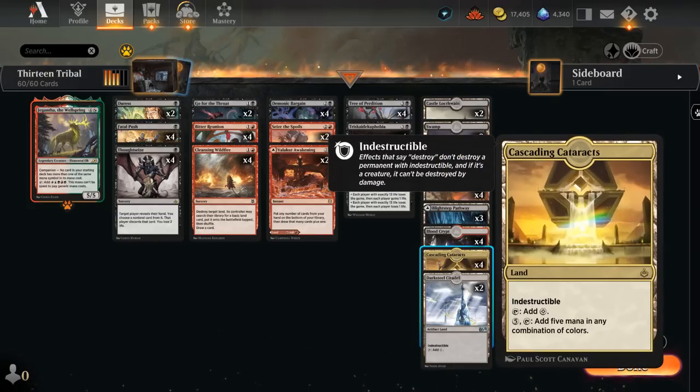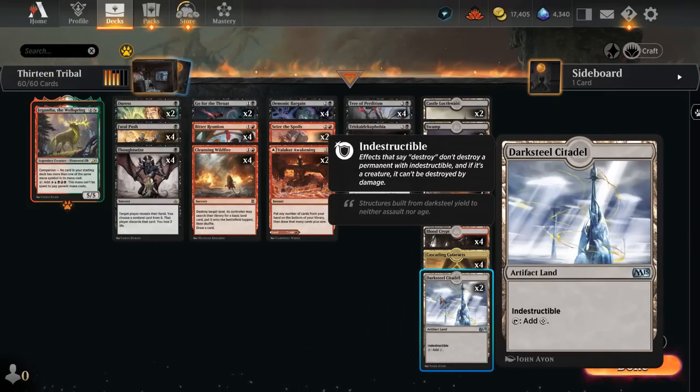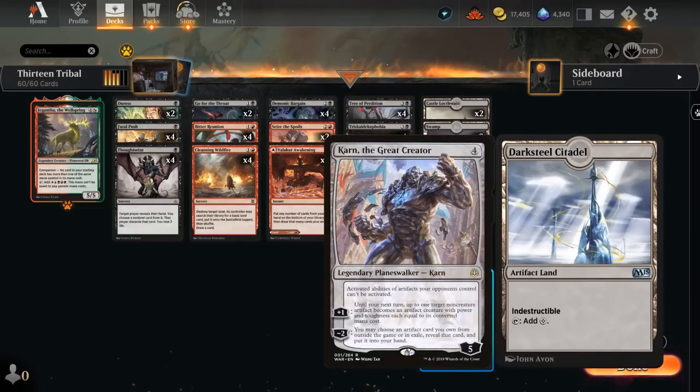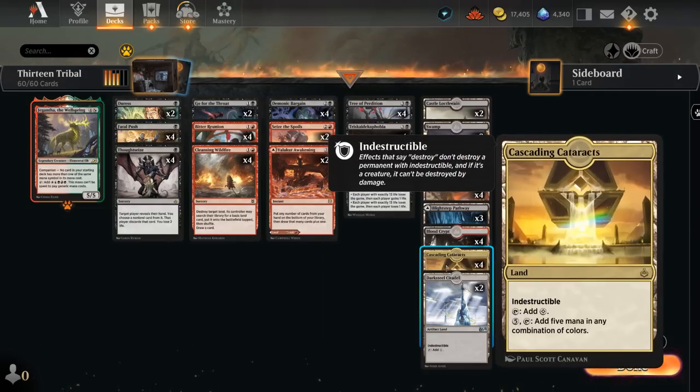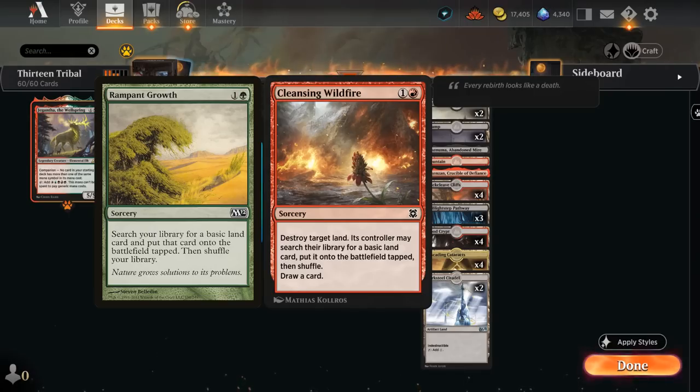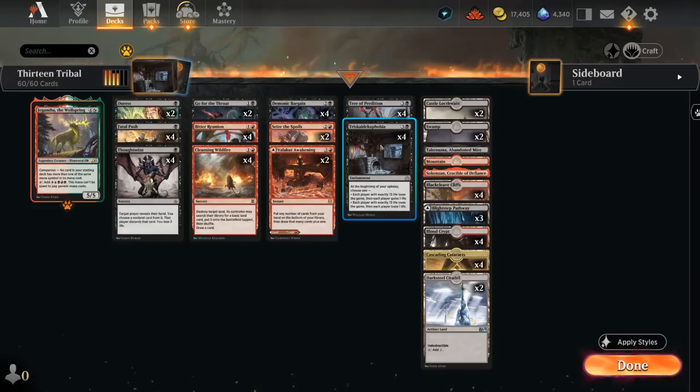Wildfire does double duty in this deck since it can also be used to ramp if we target our own indestructible land. We've got four copies of Cascading Cataracts and two copies of Darksteel Citadel. We've got four Cataracts in case the opponent tries to target our Citadel with Karn. These are indestructible lands we can target with Wildfire — we'll still search for a basic, essentially casting a Rampant Growth and drawing a card at the same time, which can set up a turn three Tree of Perdition or Triskaidekaphobia.